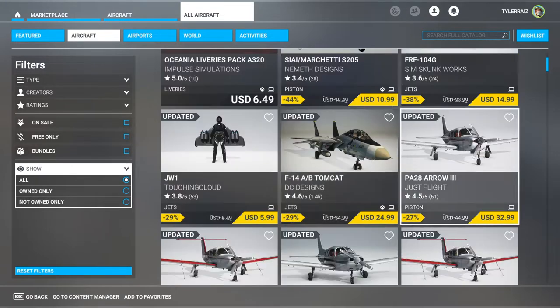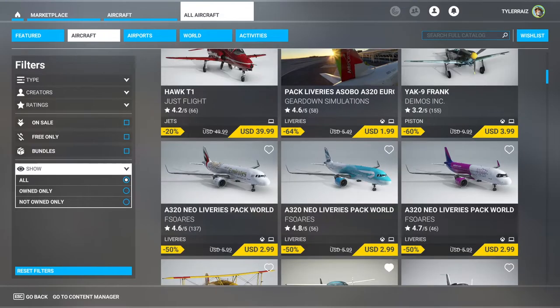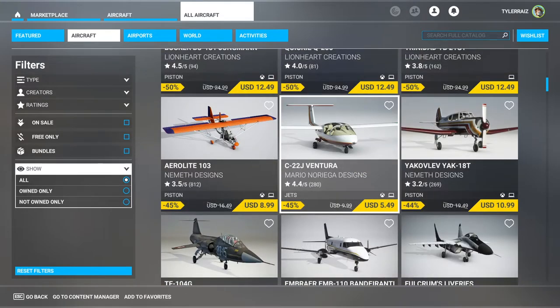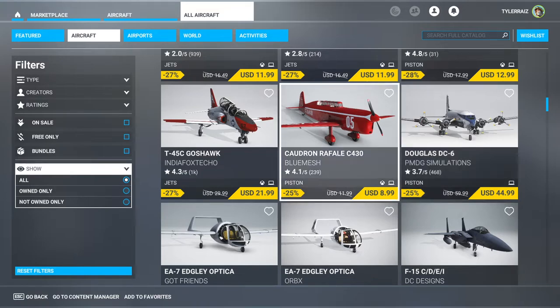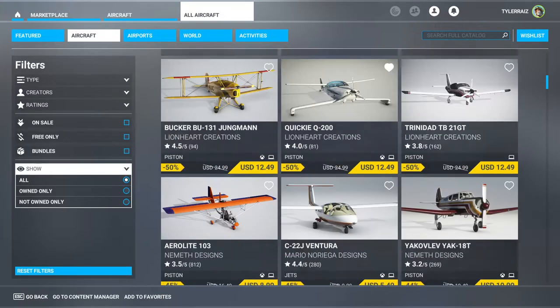In a subsequent video I'll take a look at the F-104G by SimSkunk Works. Personally, this Quickie is interesting because I like weird planes and Burt Rutan planes are by far my favorite. I already have the C-22J, the TF-104G, the PMDG DC-6, and I very much like the Cauldron Rafaela and the C-22J.